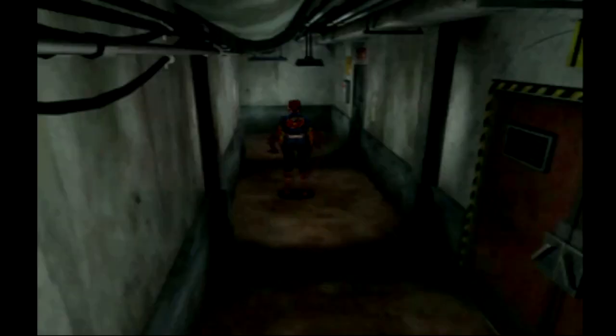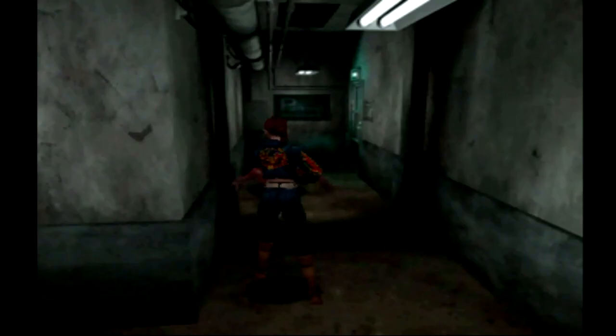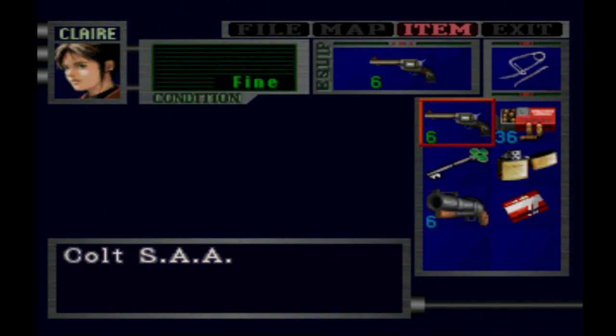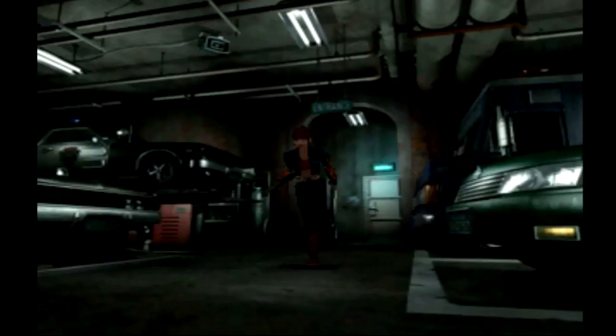We want to take out this licker. He has a bad habit of going around the corner after you shoot him the first time, so we want to sneak up on him for the second shot. Lickers will not activate if you slowly approach them until you get very close. They are very susceptible to sound, so as long as you're not running they won't get super aggressive. But if you run, they will immediately go into attack mode and come for you.